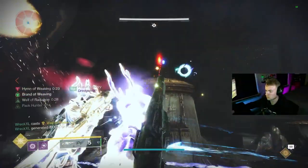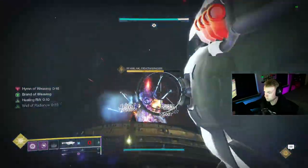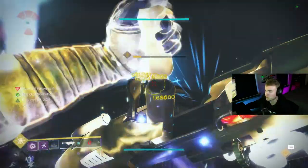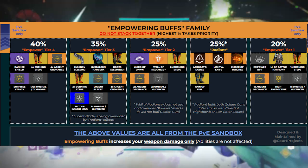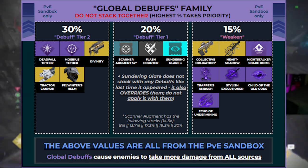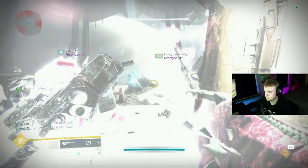Other than this, common buffs are going to be things like the Radiant buff and High Energy Fire. And for additional debuffs, we have things like Tether on Hunter, along with Void Weakened Grenades, which are also commonly used. On screen now, I am showing a quick image of every buff in the game, along with the tiers in which they deal damage, and every debuff in the game, along with those tiers. A link to this damage spreadsheet with all the buffs and debuffs will be in the description if you guys want to check that out yourself.